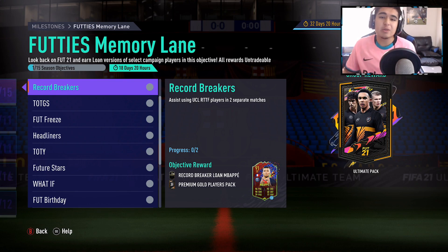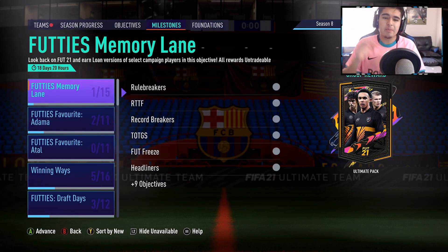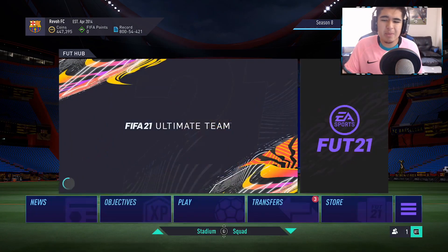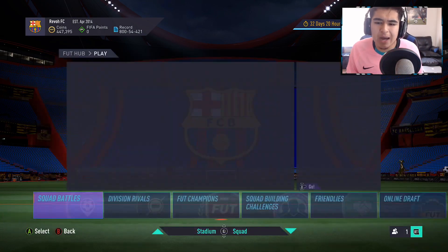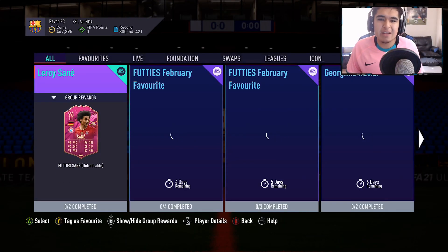The SBC requires seven gold commons and four rares, so you could complete 11 player picks by just playing this for free — 11 82-plus player picks. Put that into perspective: that's one whole squad, and depending on your luck maybe an 86-rated squad for Cruyff, an 87-rated squad, 85 or 84 for Eto'o — however lucky you may get.